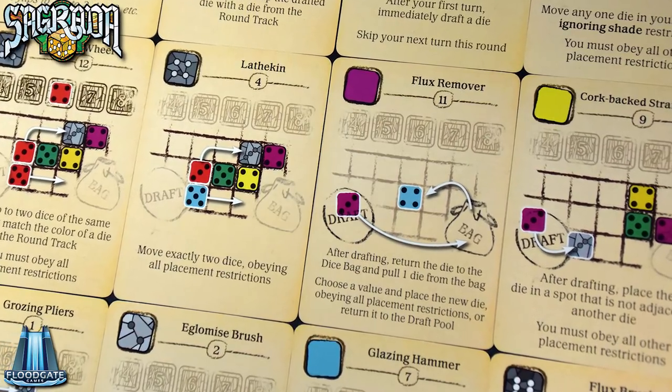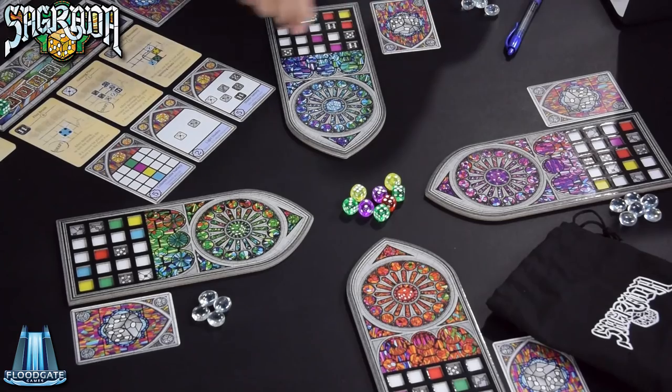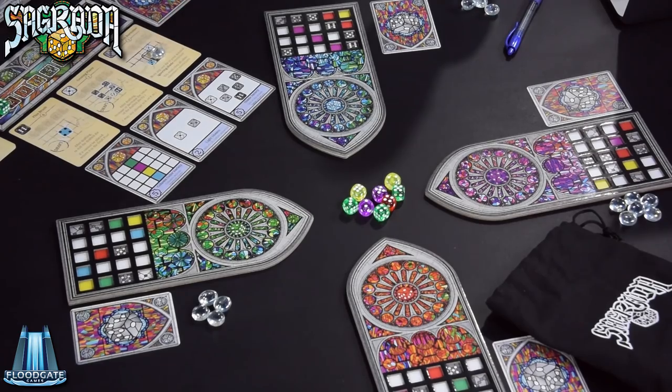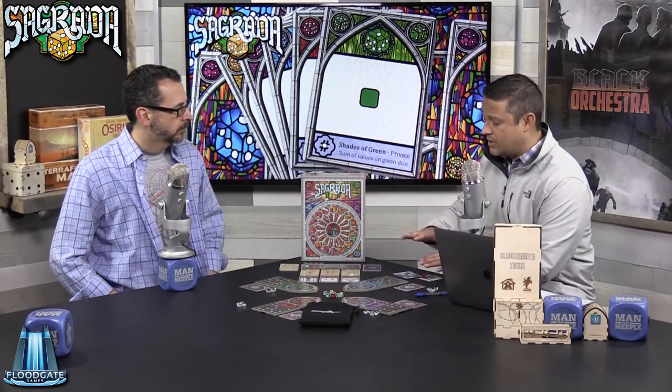At any time during your turn, you can ask for a favor from the church by using a tool. There are always three tools available to all players, and you use your favor tokens to activate them. Those favor tokens are granted once and only once at the start of the game, depending upon how difficult your window is. You place a favor token on one of the three tool cards to enact that ability, which lets you manipulate dice in particular ways — put dice back in the bag, re-roll dice, and so forth. These tools aren't the same three every game. Once one player places a favor token on a tool, every subsequent player has to place two tokens to use it, so it becomes progressively more expensive if you don't use them early.